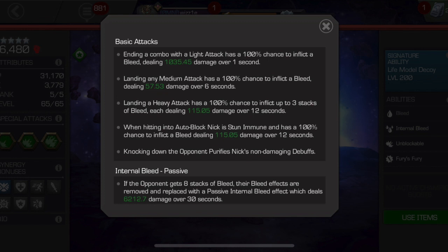Bye-bye, Medusa. Knocking down the opponent purifies Nick's non-damaging debuffs. His ability to go into an auto block matchup and not have to worry about the auto block is really amazing. If the opponent is not bleed immune, the auto block is completely off the table — he's not going to be parry stunned. They will still initiate an auto block, so if their auto block enhances their abilities in some way, that will still happen. However, they will be bled. And knocking them down purifies all non-damaging debuffs — so against Void, he can shrug debuffs off as soon as he knocks them down with a heavy or a special attack.